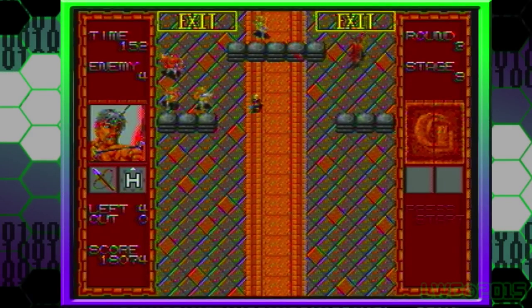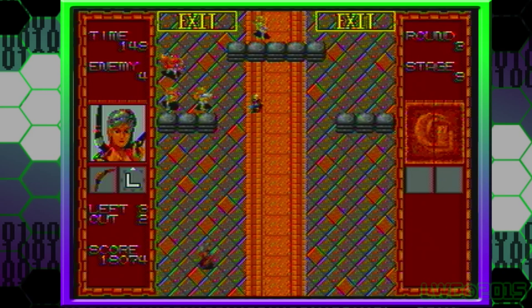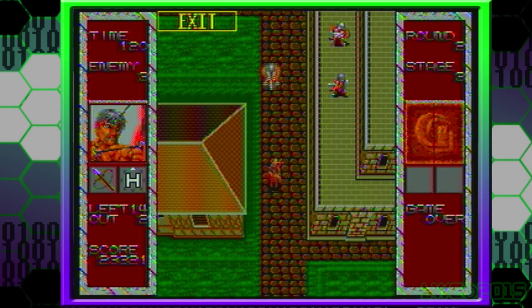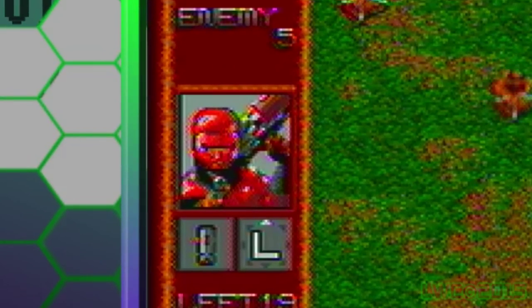But they are worth saving because it's another way for you to continue if your current character dies. You can recruit some pretty interesting and helpful characters, like M. Bison or Vega with a flamethrower, Rambo with a bow and arrow, and... Robocop?